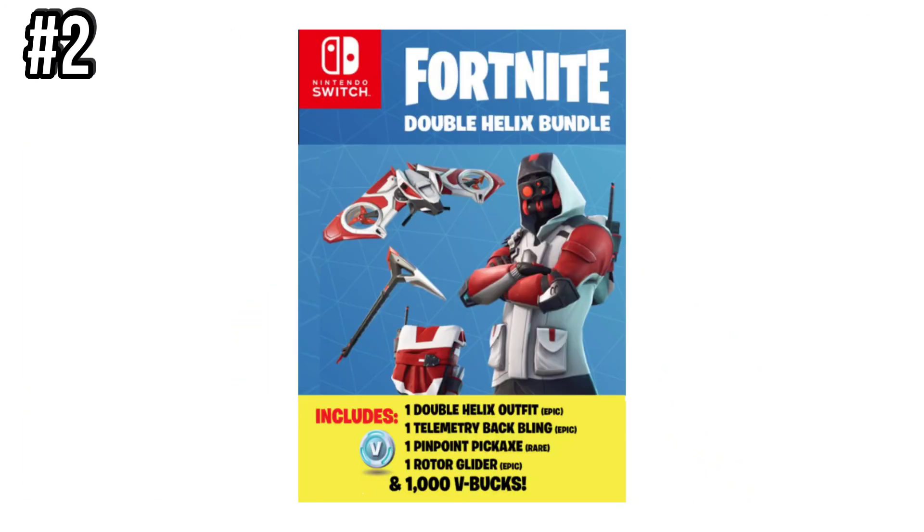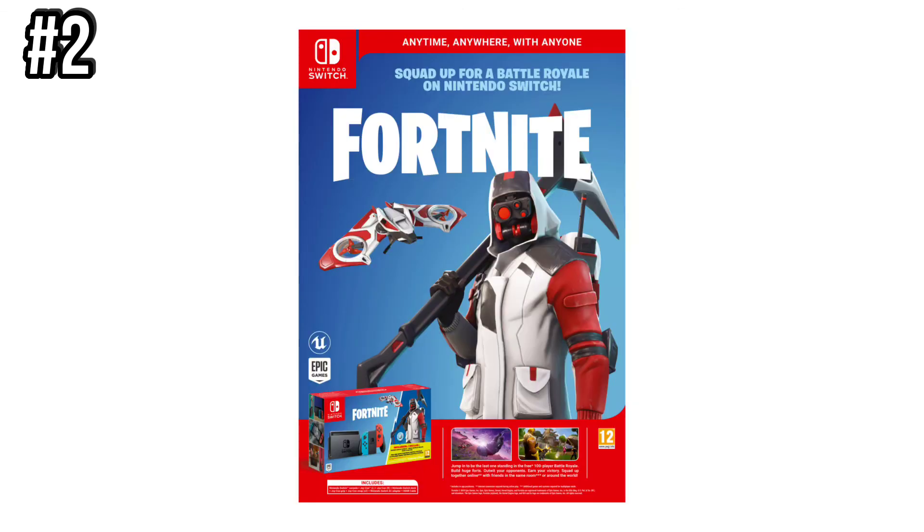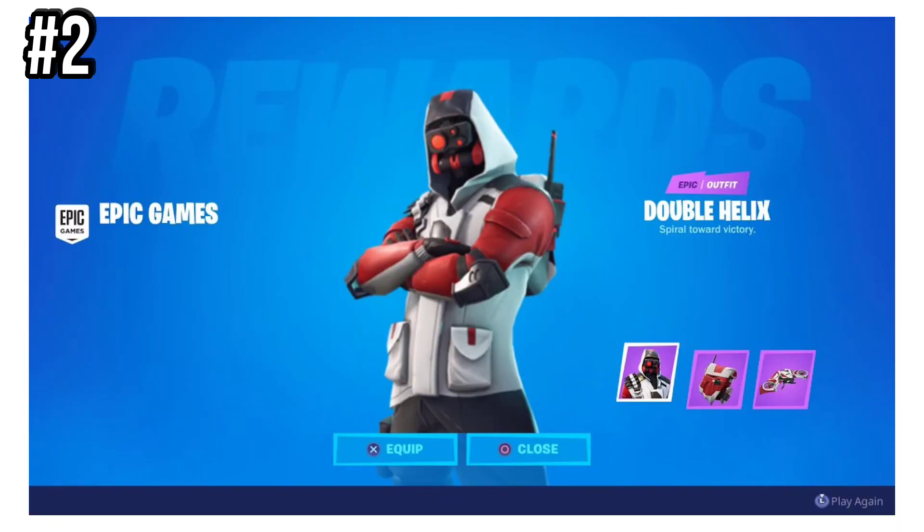Number 2 is Rotor. This was unlocked as a Nintendo Switch exclusive alongside the Double Helix Bundle. It was released in Chapter 1 Season 6, and barely anybody got it.